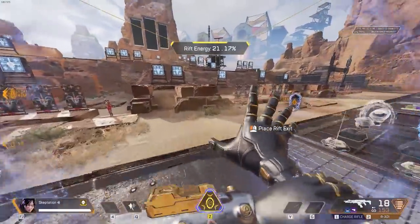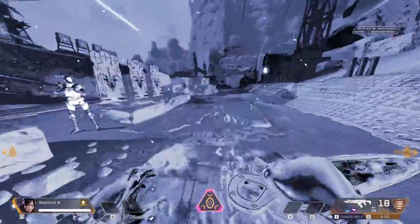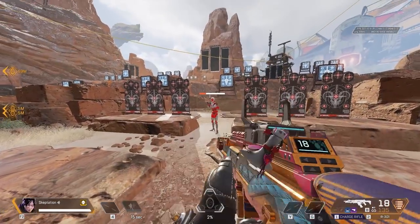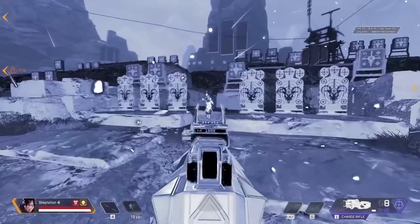There's been a bug for a while with portals that lets you bring out a gun in phase. However, this is really hard to do as the timing is exact. You can't deal any damage in it unless you have a charge rifle, and this will only deal a tiny bit.